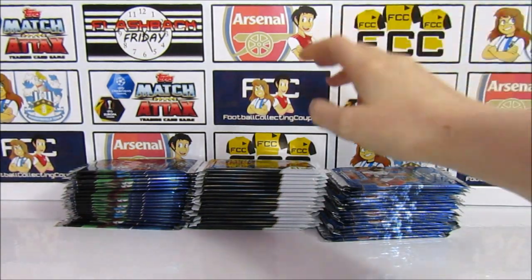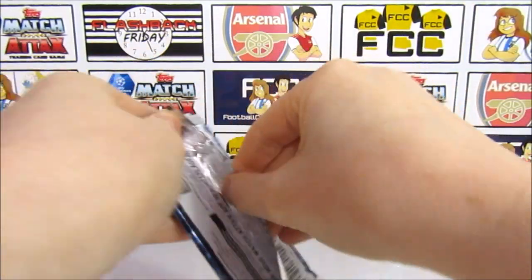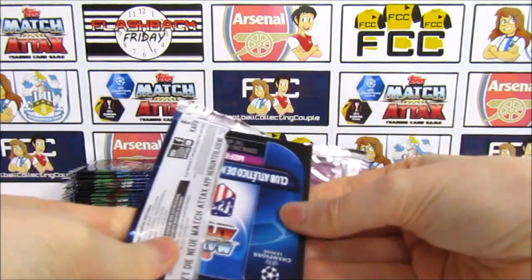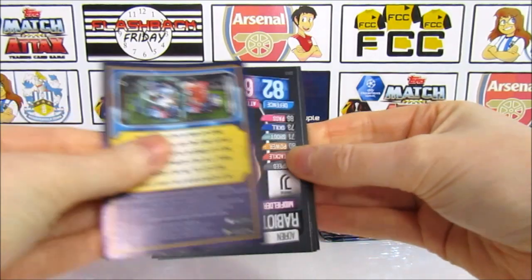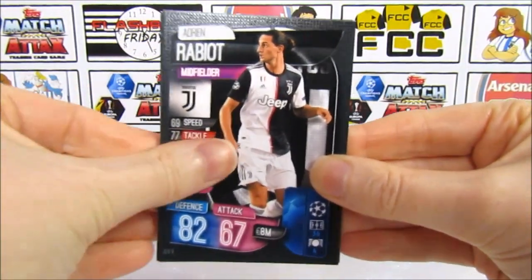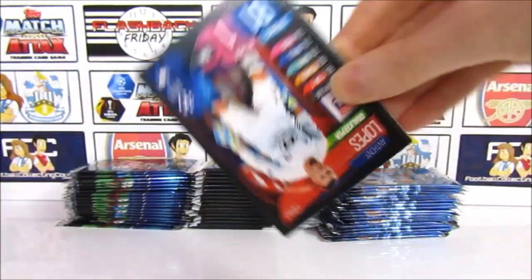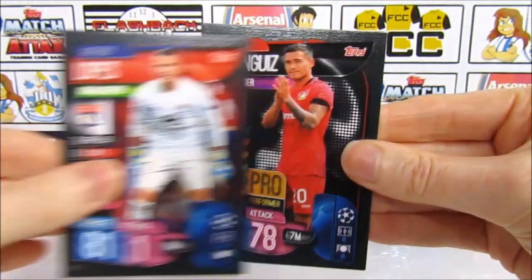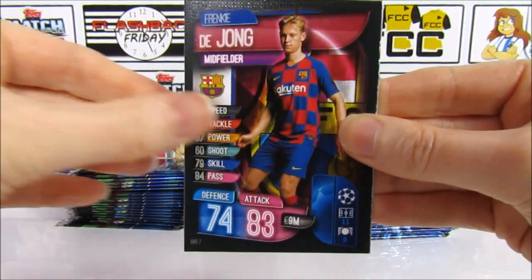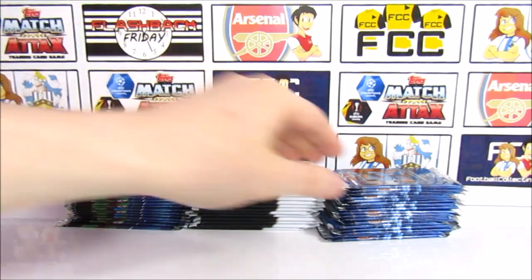That increases my odds — I'll probably get a 100 Club now. This is the one with the least odds, so hopefully it won't be in here. We have a Rabiot — the only collection this year with Juventus in — then we have Lopez, a Anguice Pro Performer, then Dion, and then we have a Coke Man of the Match. Pack nine.